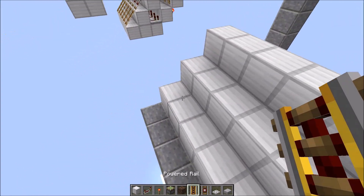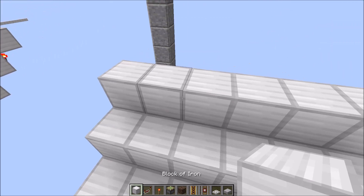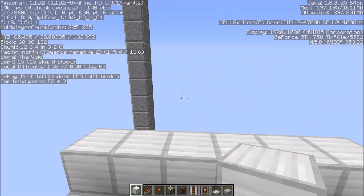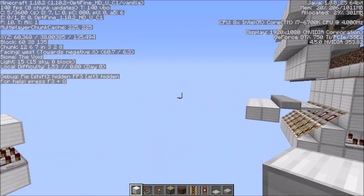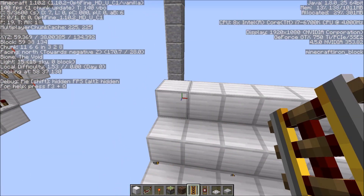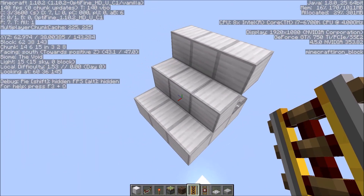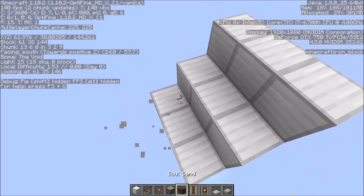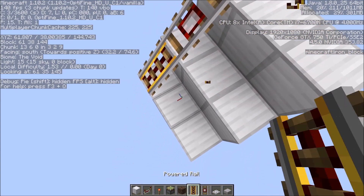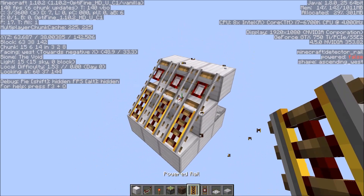Then you're going to want to just put blocks on top of them like that. Now we're going to get into the rail part, which is very frustrating and really irritating if you do it wrong. If you are building your rails north to south, it's going to be a little bit harder than if you are building them east to west. Trust me on this. If I go over here and build them east to west, all I have to do is place a power rail there, a detector rail there, power rail there, and basically continue this pattern all the way. You see how easy that is.